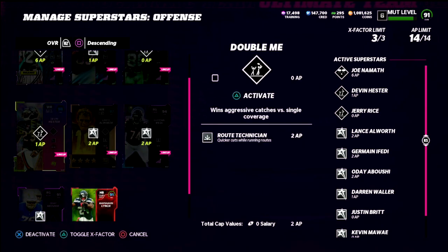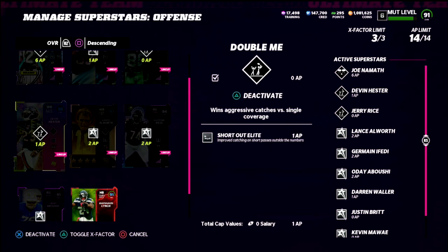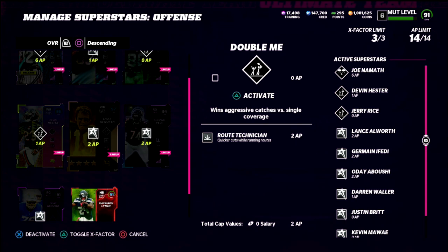The next thing I want to show you is Devin Hester — my outside receiver in the trips side formation. I put short out lead on him, and what I love about this ability is he lights up on almost everything you do, as long as they don't have one step ahead out there. If they do have one step ahead, short out lead and one step ahead basically cancel each other out, making it like neither player has abilities. Another thing I love about short out lead: if you get pressed with this ability, nine times out of ten you're going to beat that press and get a nice catch over the top of the defense. I'm also running route tech on him — you could make an argument to put short in elite or deep out elite on Hester instead.